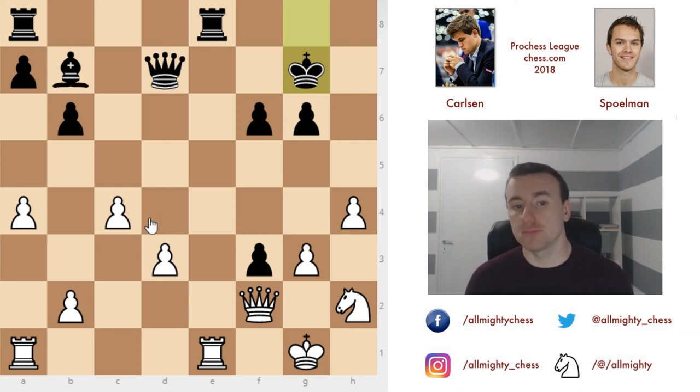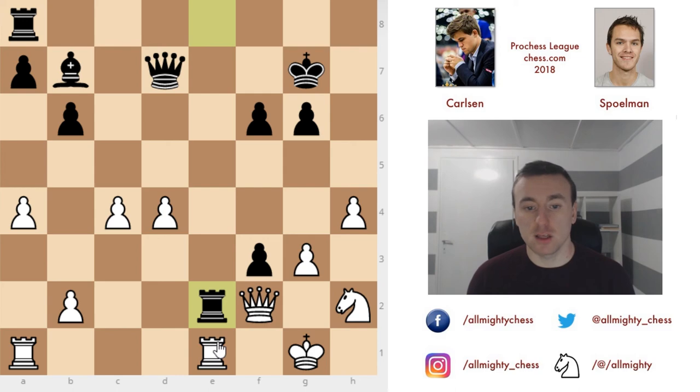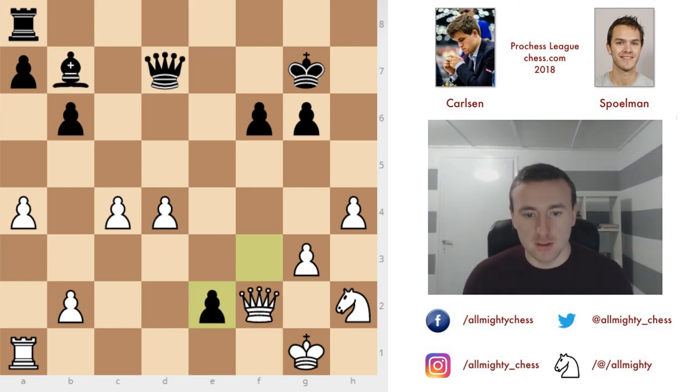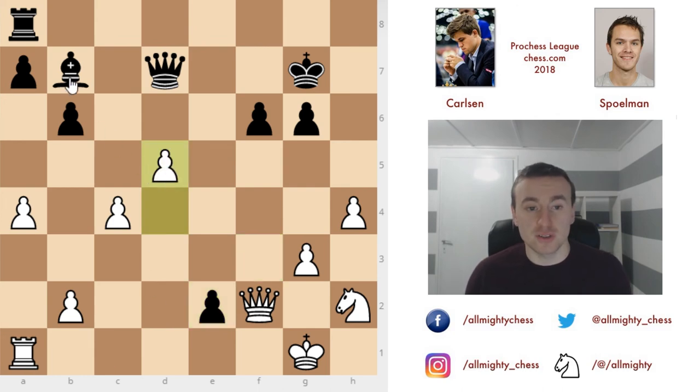Magnus managed to recover from the position a little — he gave back the piece and equalized in material, but there are threats on both sides. D4 is played since the d3 pawn was attacked and now it's safe. Spellman plays rook to e2, wanting Magnus to capture the rook so he can recapture with the pawn and free up the diagonal. If Magnus doesn't take, queen to d4 threatens a crazy fast checkmate — king to h1, f2, and everything falls apart. White has to take: rook takes e2, f-takes e2.